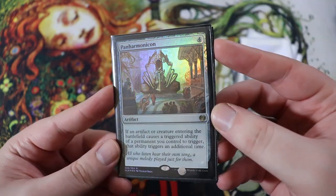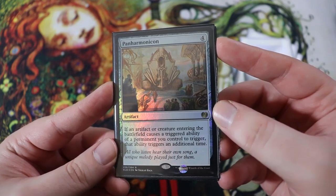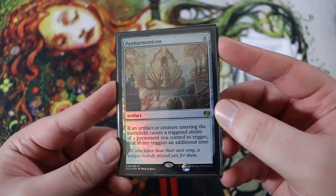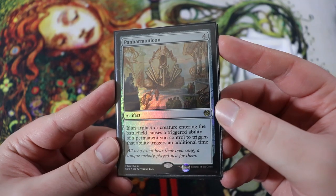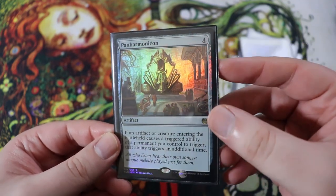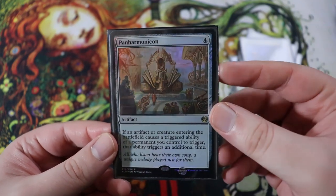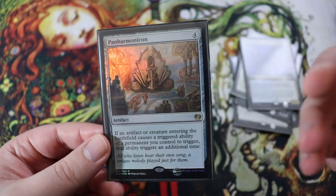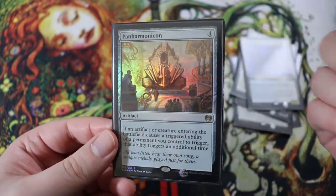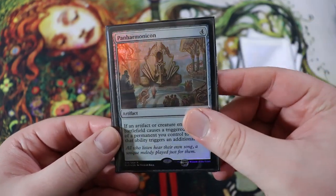Next up, we have Panharmonicon — you're probably waiting for this one. It is an artifact for four of any. If an artifact or creature entering the battlefield causes a triggered ability of a permanent you control to trigger, that ability triggers an additional time. So it basically doubles up on all of our flicker effects, which is super sweet. Mulldrifter: draw four cards. Cloudblazer: gain four life, draw four cards. Gonti: do it twice. Panharmonicon is a definite all-star in the deck.